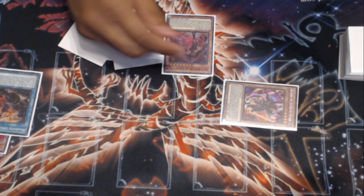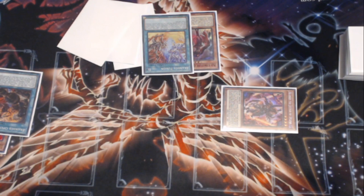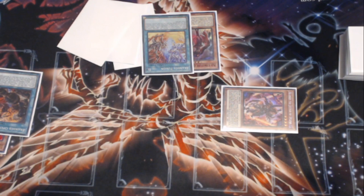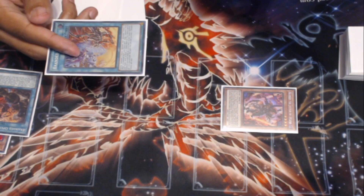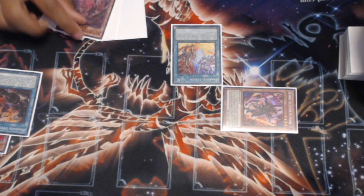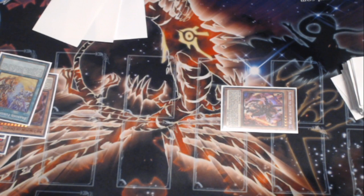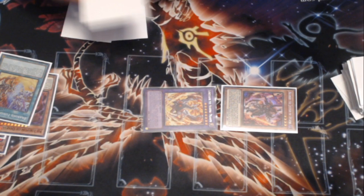We will be searching Ad Libitum off of the Tragedy, and Branded Fusion off of the Aluber. With no other interruptions, we move on to Main Phase 1. We have three blank cards — these could be anything — but we're just focusing on this two-card combo here, because this is a little more unorthodox that I don't see people doing, that I have found myself doing to help go further in tournament. So we're going to activate Branded Fusion, sending the Albaz from the deck and the Ad Libitum from hand, and Special Summon Lubelion.